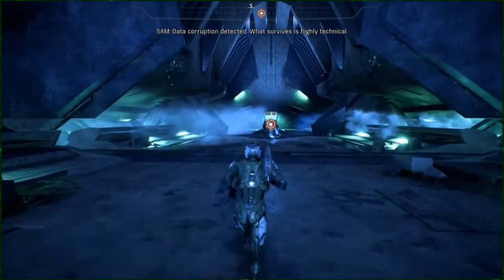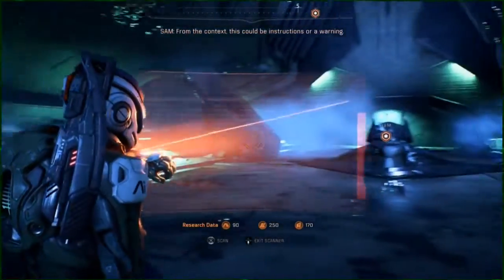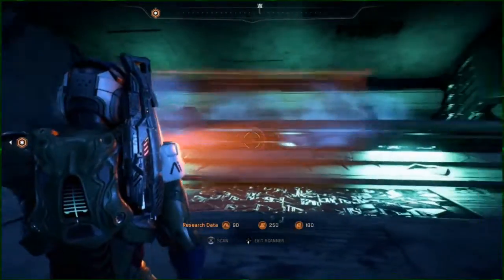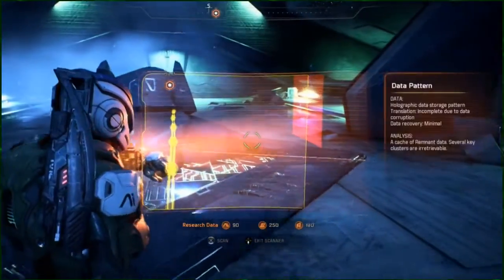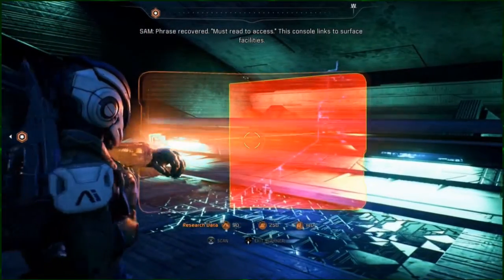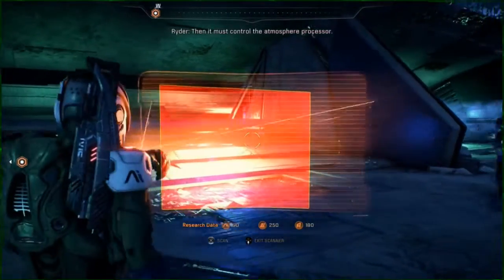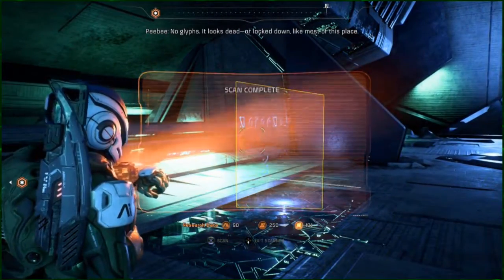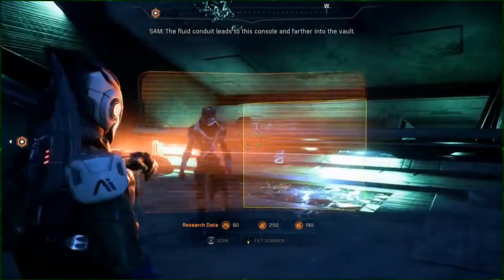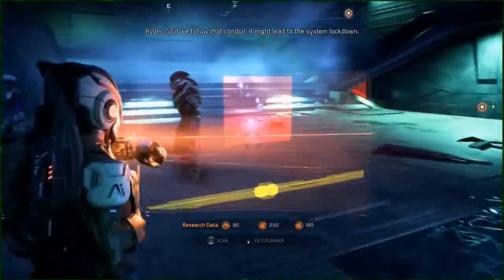Data corruption detected — what survives is highly technical; from the context it could be instructions or a warning. No signs of the Kett — maybe they can't get into the vault. The console links to surface facilities and must control the atmosphere processor. It looks dead or locked down like most of this place. The fluid conduit leads to this console and further into the vault, so following it might lead to the system lockdown.